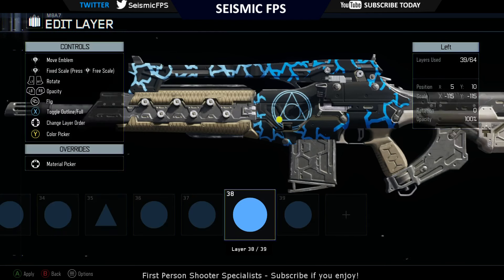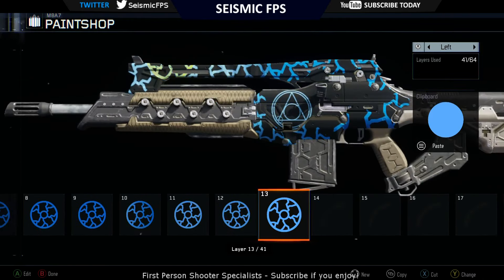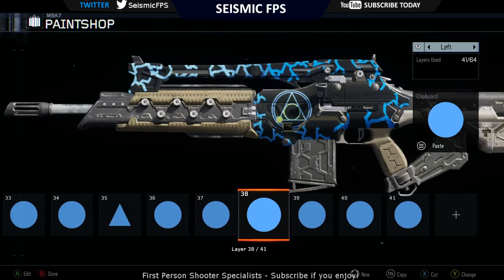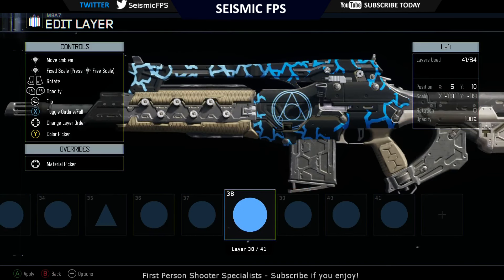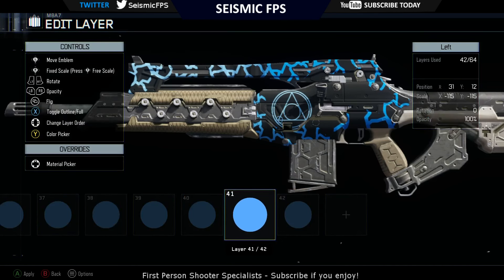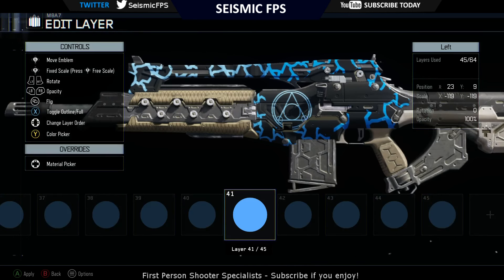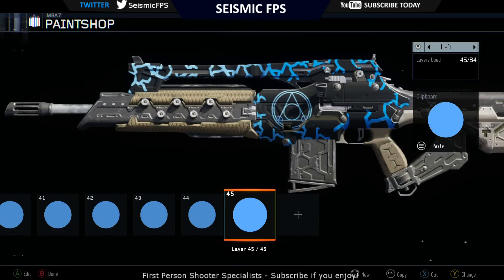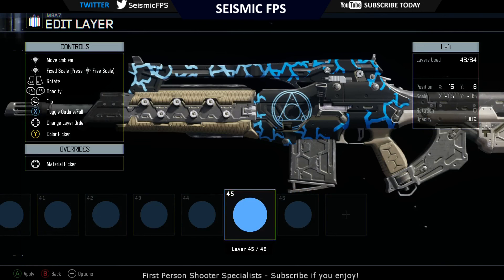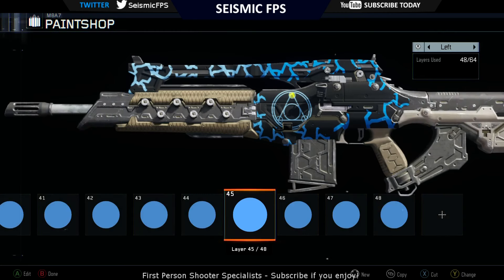Once you get it to a rough size, copy, paste and shrink it a little bit — repeat this a few times to build up the layers. Then go to that one, copy, paste, move it across and repeat the copy, paste, shrink process. Do the same for the last one which goes up top of the triangle — again just copy, paste and shrink a little bit several times. This is just to make sure it's defined so you can actually see it on the weapon.